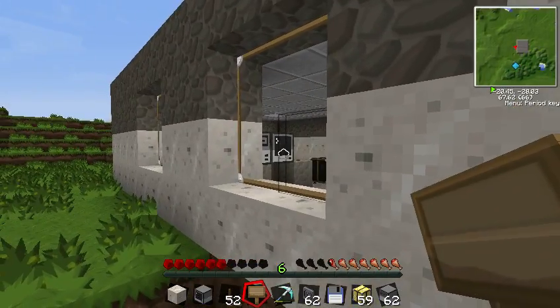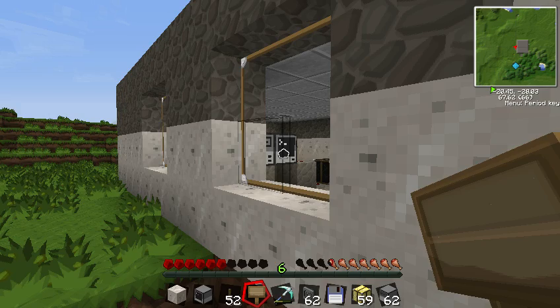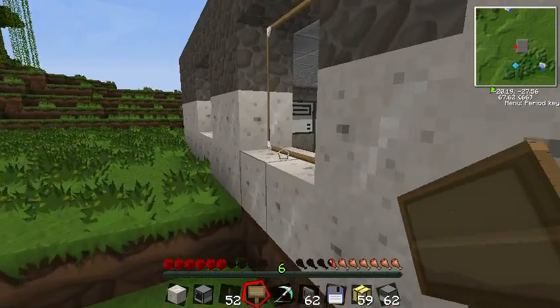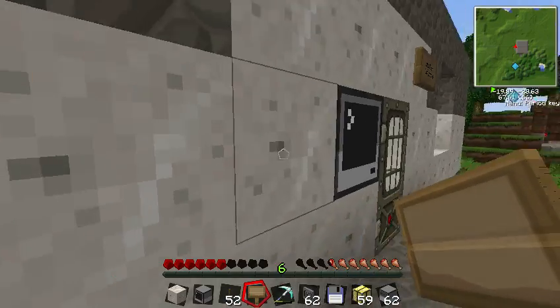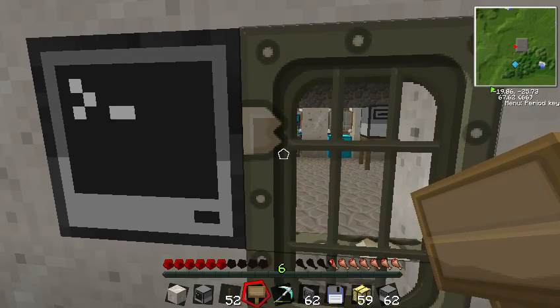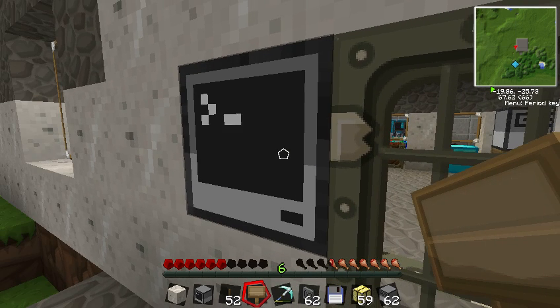So last time we talked about how you can get a terminal to keep track of a password and then either open a door or start some redstone going. What we're going to talk about in the next few episodes is how you can get a server that's inside somewhere safe that can keep track of all the passwords, and you can change it from the server to control all of your door locks.